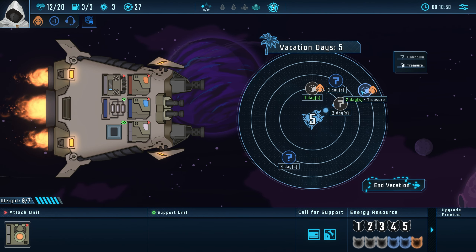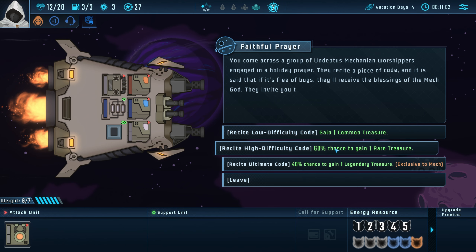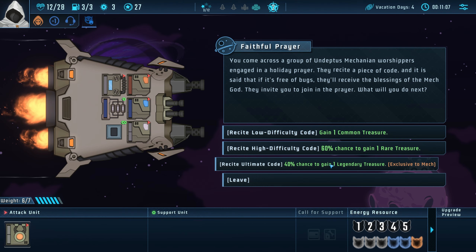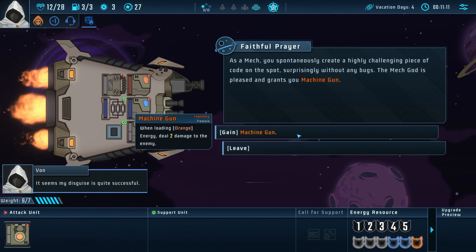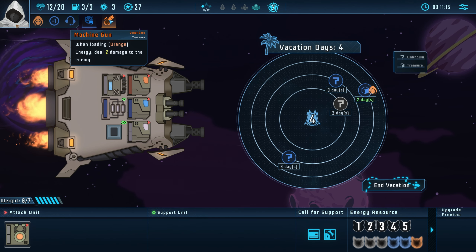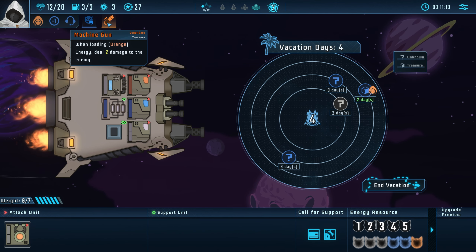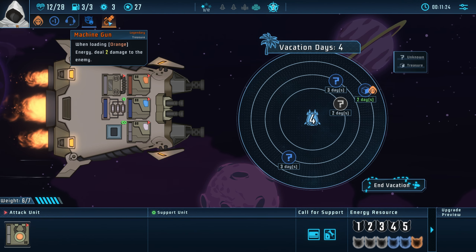You can actually hit double treasure and a question mark! Gain one common treasure, 60% chance to gain a rare treasure, 40% chance to gain a legendary treasure. That's really good — when loading an orange energy, deal two damage. You can make a whole build around this item — I've made entire builds around this relic. You can do some disgusting combos with this.